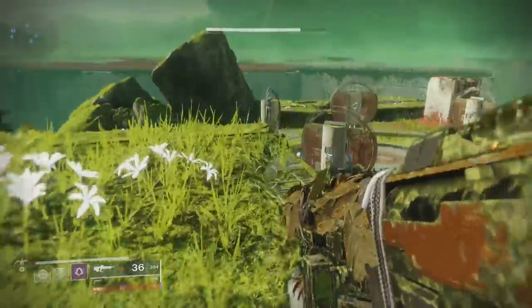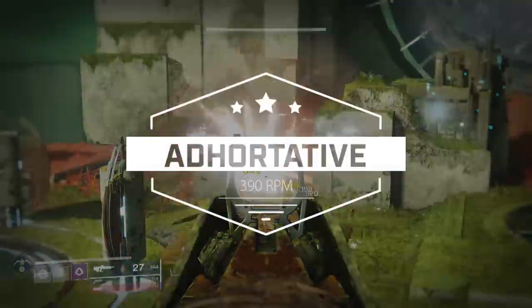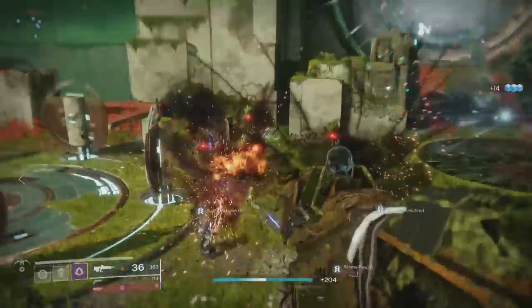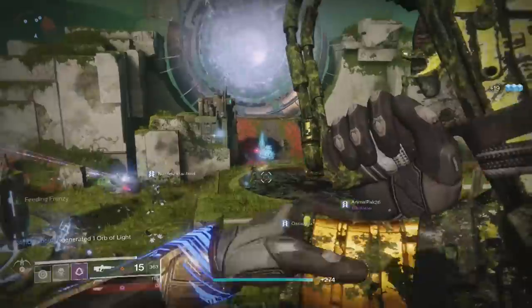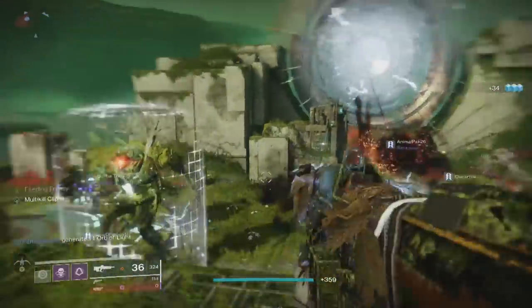Today we're going to be taking a look at the Vex Offensive 390 RPM Pulse Rifle, The Adhortative. You obtain it from this season's Vex Offensive activity. Within the activity, it can drop from the chest after each section and also at the final chest. There's also a bounty that you get from Ikori — get some pulse kills — and when you complete the Vex Offensive final area, the final encounter boss, the pulse is a guaranteed drop.